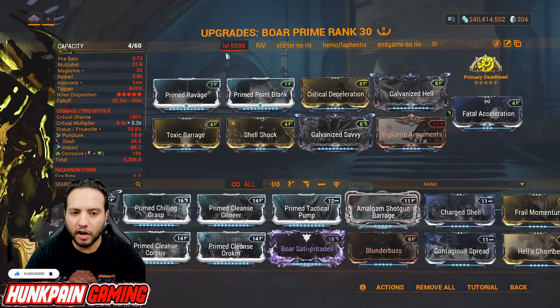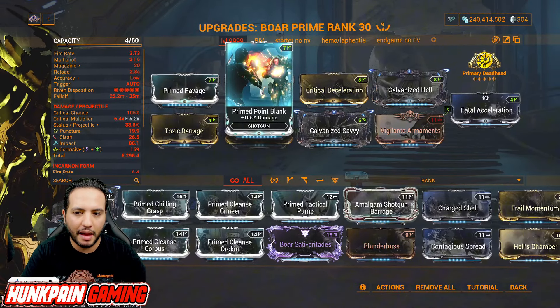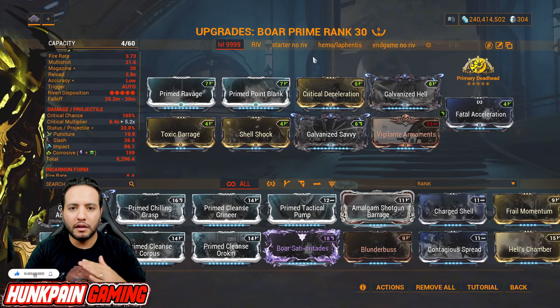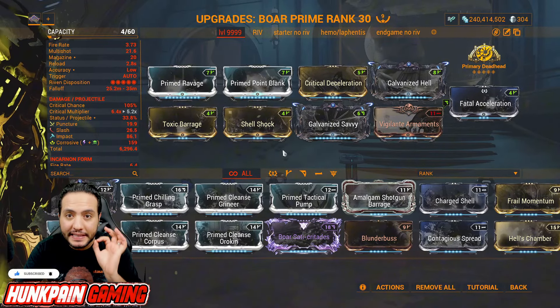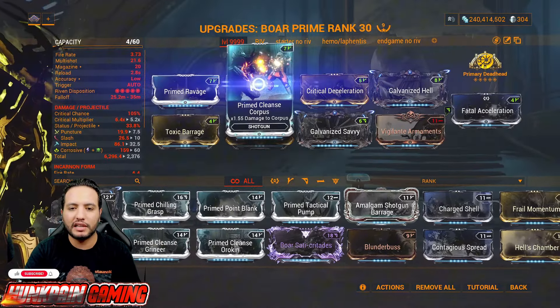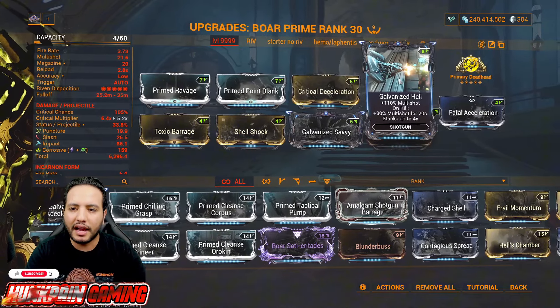For the modding: Primal Ravage for critical damage, Primal Point Blank for damage — this is additive damage to the weapon and it can kill Corpus, Grineer, Thrax, you name it without a problem. But if you want to increase your damage against a specific faction, I highly recommend you use a multiplicative faction mod like Primal Cleanse Grineer, Primal Cleanse Corpus, and so on. Critical Declaration for critical chance and minus fire rate.